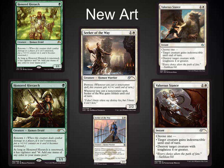Seeker of the Way has to be my favorite for the new art, although I really like Valorous Stance and Honored Hierarch. Is Honored Hierarch playable? A lot of people have been hating on it. If you can connect with Honored Hierarch, he's going to be amazing. If you can't connect, not so good. This deck has an interesting spin to try to make him strong.